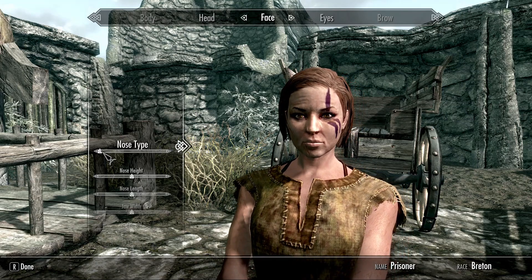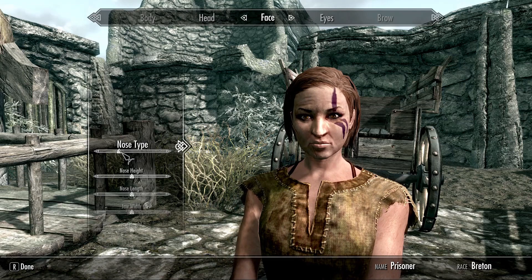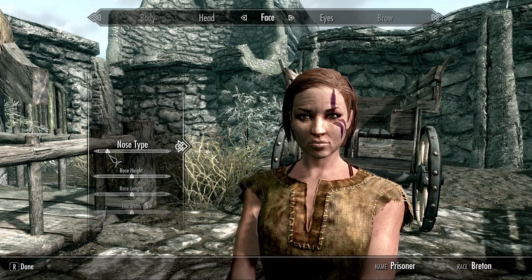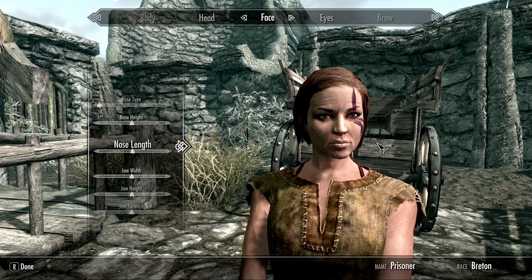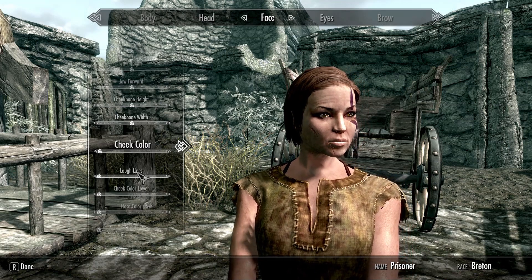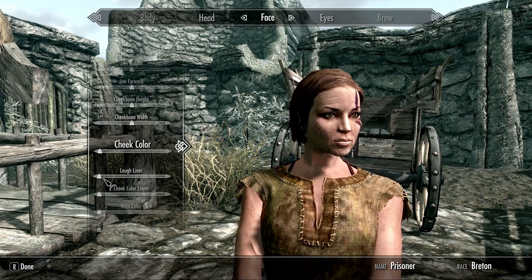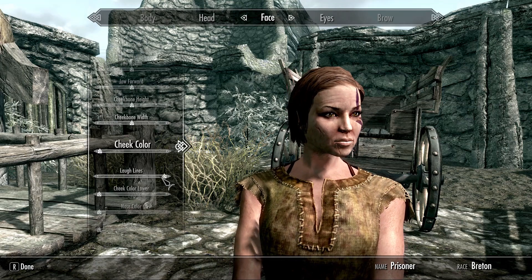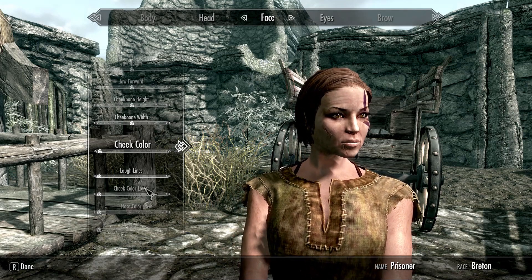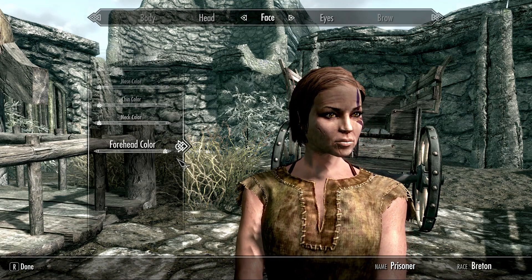Face — oh goodness. Nose type — whoa, what do I do? It goes from 'you're going to use this your whole game' to 'you're going to look at that.' What are these — witch noses? Something ridiculous. Bette Midler! Nose height, nose length — I think her nose looks pretty good. Jaw width, jaw height, jaw forward, cheekbones. Cheek color — she's not gonna have makeup on. Laugh lines, cheek color, lower nose color, chin color, neck color, forehead color — I guess I like a dirty forehead.